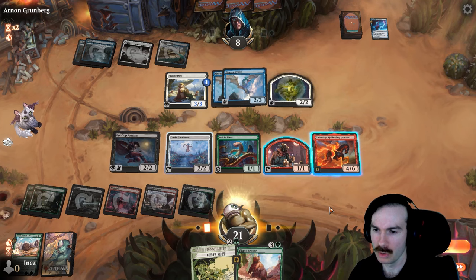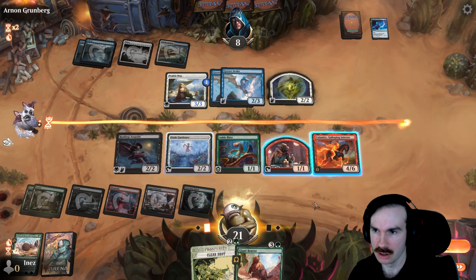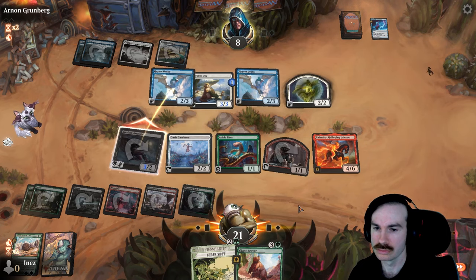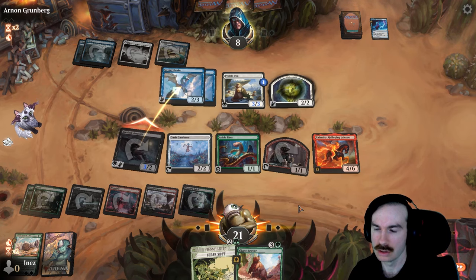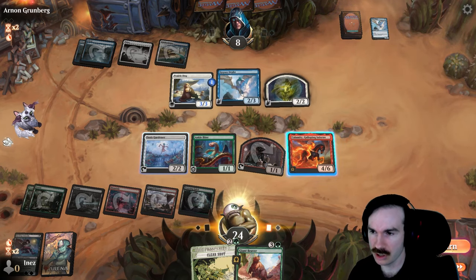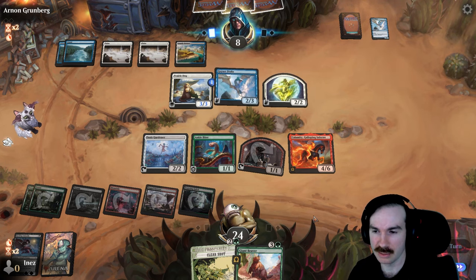Alright, so they get a two-two out of it. But I can still attack with Ankle Biter. I can actually attack with Rooftop Assassin — that seems a bit better. They could block with the two-two, I guess. Well, thankfully they didn't. I don't know how they didn't — they could have just blocked with their two-two flyer. Now since it's already dead I can talk about it, but they should have blocked with that instead. I could have attacked with Ankle Biter, but I kind of want to keep Prairie Dog at bay in case they have a way to deal with Calamity.